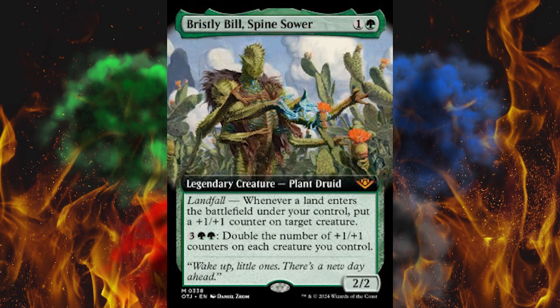Next up we've got another mythic — Bristly Bill Spinesower. Every Western needs a guy named Bill, that's just the law. 2/2 for 2 in green with Landfall. When a land enters the battlefield under your control, put a +1/+1 counter on target creature. And then if you pay 5, double the number of +1/+1 counters on each creature you control — each? Permanently? With no way to stop that? When we get 3 years of cards and ramp and green is out of control, that really seemed like a good idea to you, Wizards? And it's not even restricted to sorcery speed. I can't think of a more powerful card in the set than this. Kellen's pretty close, but this is the new high-water mark right here. This is nuts. $10 on pre-order, by the way — that even seems low to me.